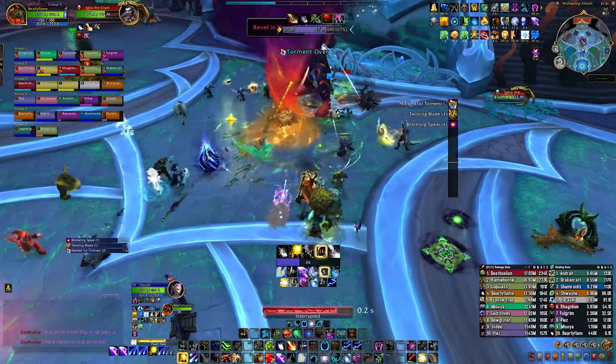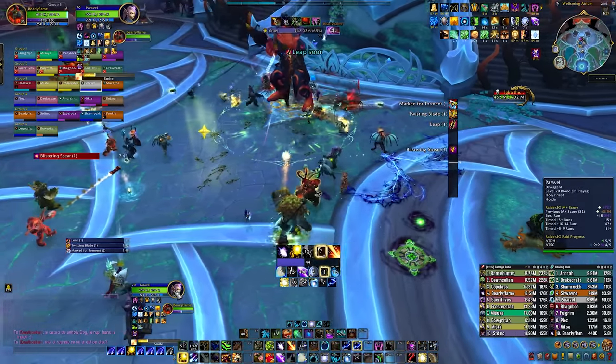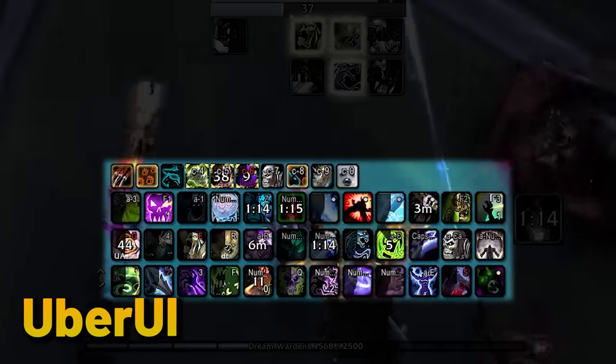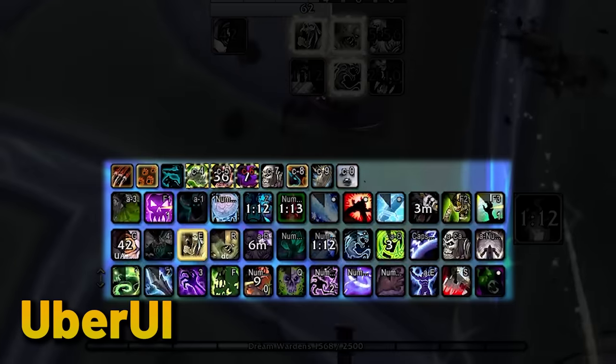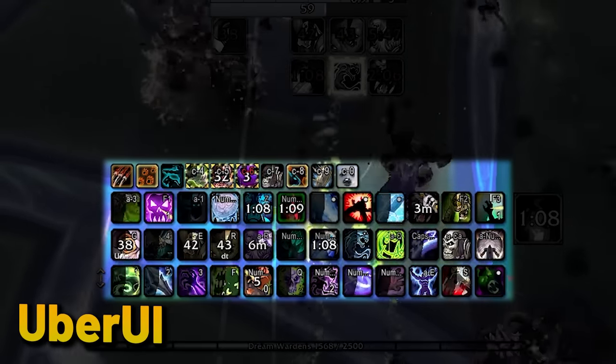Thanks Curse Forge for sponsoring this video, and now let's see what goodies we can get with it. As for the actual UI add-ons, I don't use any — just rocking the standard Blizzard colors — but Marcellion is using Uber UI with no settings changed whatsoever. You can, of course, customize it however you want, but the look he is rocking can be achieved by just letting it fly.